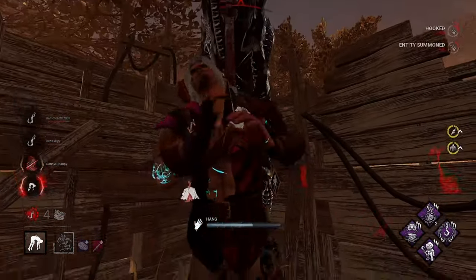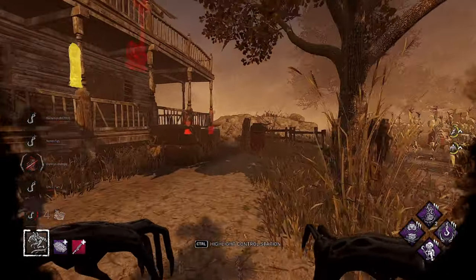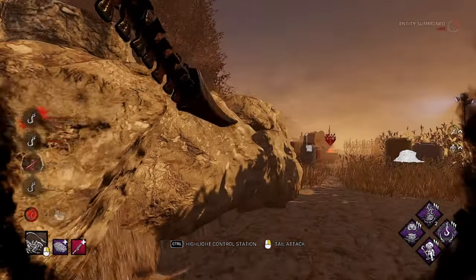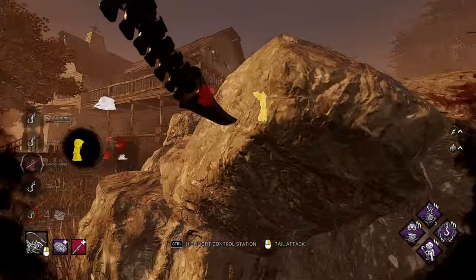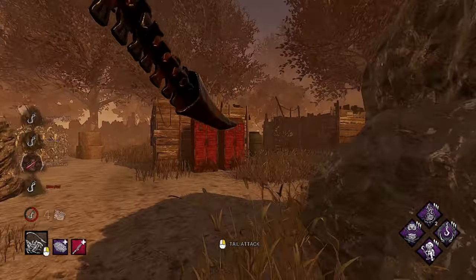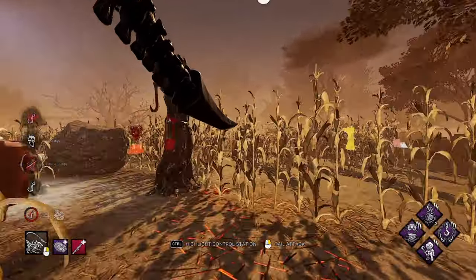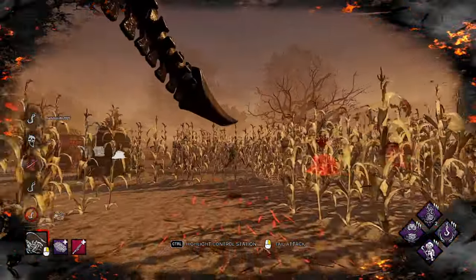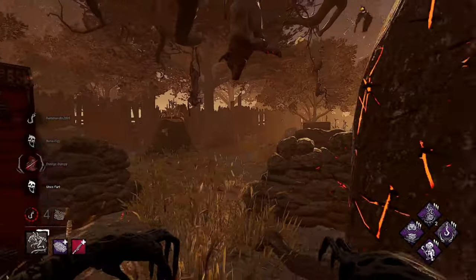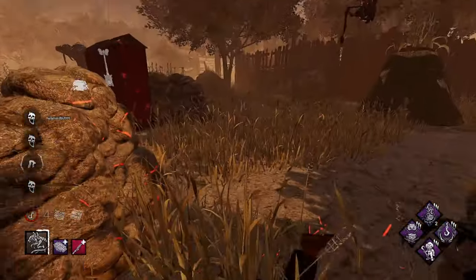We got it! Friends to the End value on both accounts — the aura and the insta-down. Now it shifts to Hinatu who's running for the save. We've got three people on the hook and Hinatu over here — this is not looking good for them. I hear him up there. This might actually be game over. Friends to the End literally just carried that game. And boop — everybody's dead! This guy doesn't even get his attempt on hook.